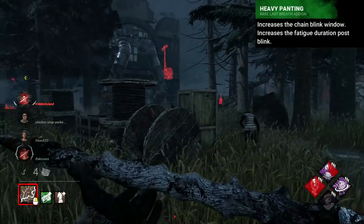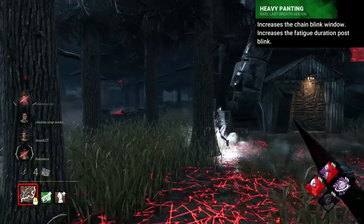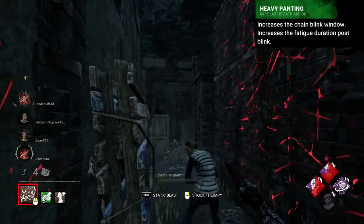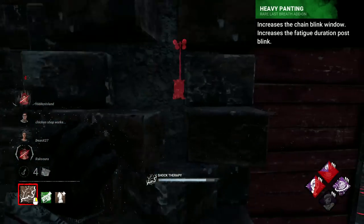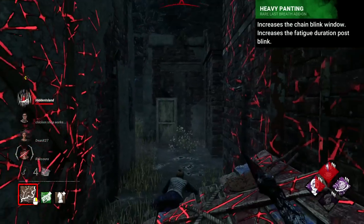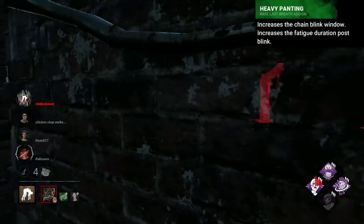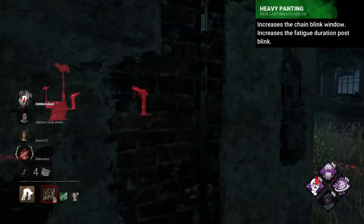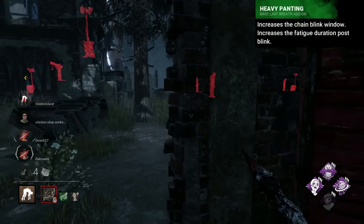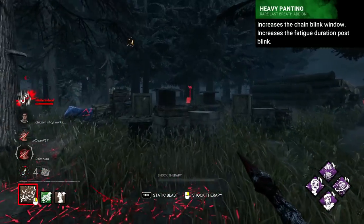Nurse's worst is quite possibly the old Heavy Panting, which gave a bad upside for a really bad downside. It would increase the chain blink window — the time in between blinks when you can decide to blink once more or not — the downside being a longer fatigue after ending a blink. This is a really terrible trade-off, and not worth it in any capacity. There's always enough time between blinks, and an additional stun duration would have felt really bad. The yellow equivalents of these add-ons also used to give the same effect but without the downsides, making it debatably even worse.